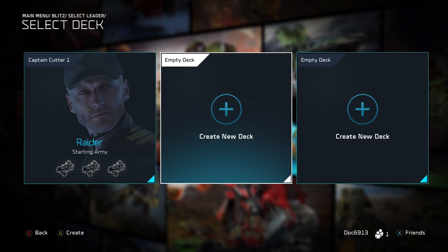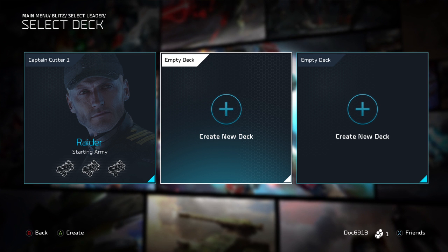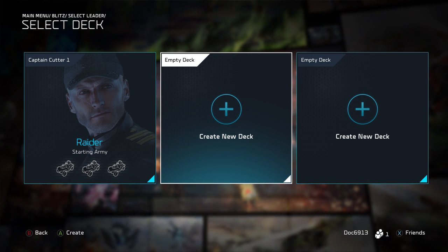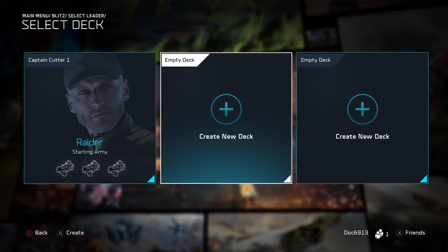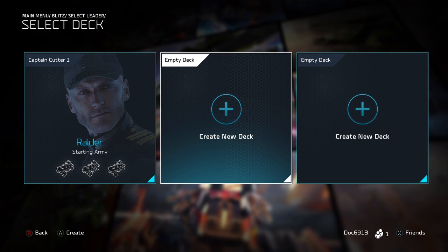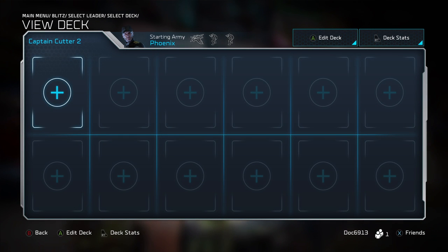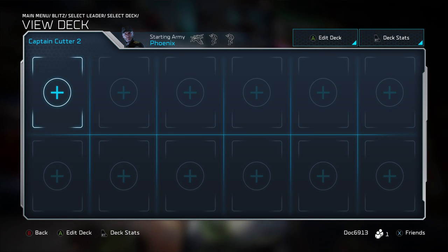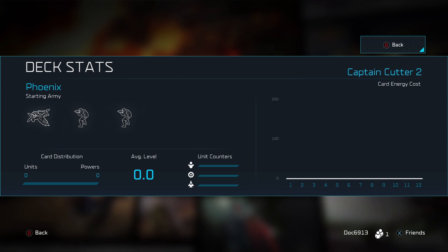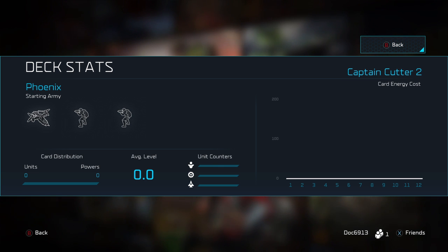You can go into any leader — each leader is going to have three deck slots. The first one is just the base army they come with unless you modify it. I'm going to jump into Cutter as a great example. These tips will work either for the UNSC or the Banished leaders, either side. We'll hop into Create a Deck.